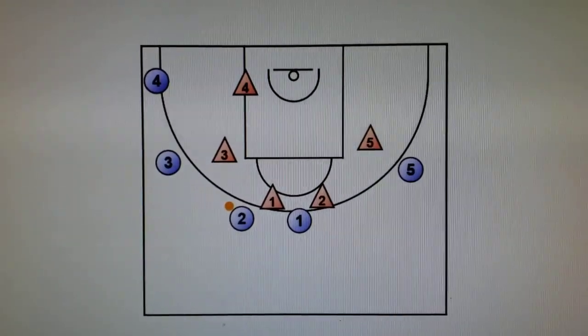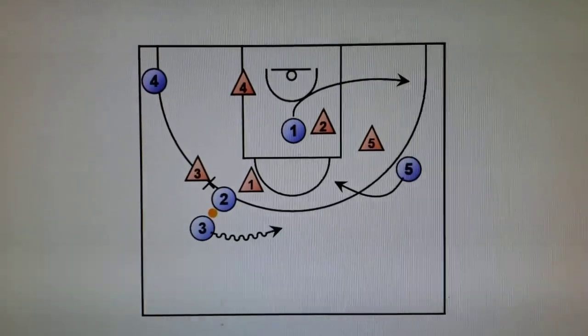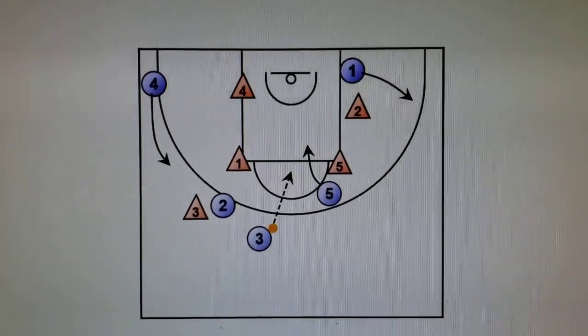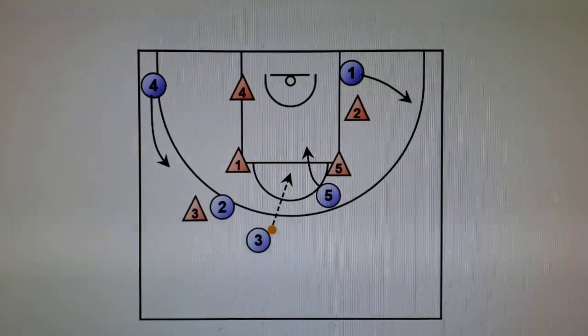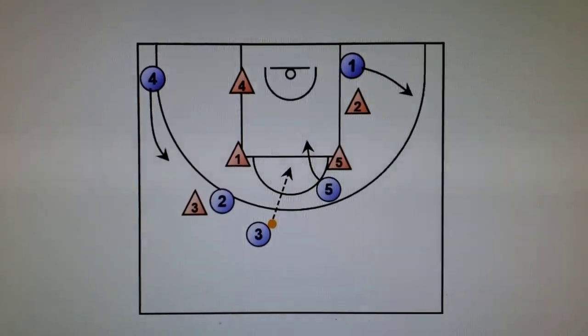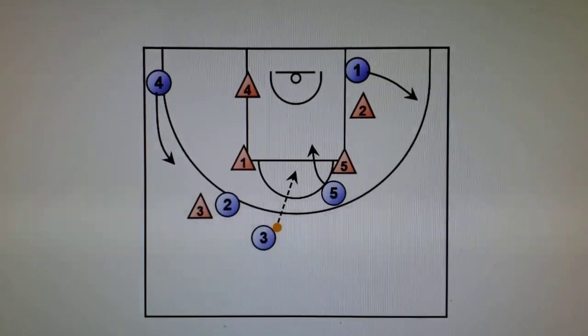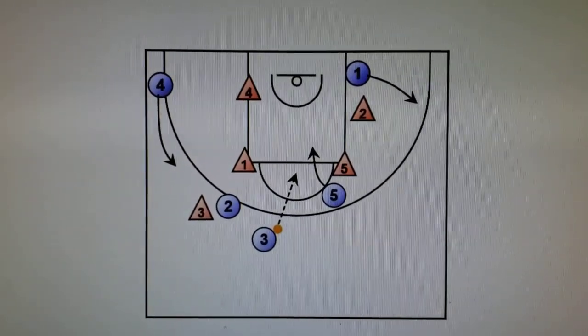If that didn't work, the other option is two hands off to three. Two sets the screen, one is relocating. Three looks around, and five has already come around and starts making that cut because now the lane is open. Make that pass — that's probably available a lot of the time.